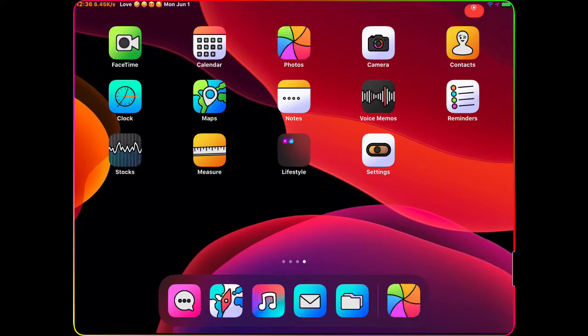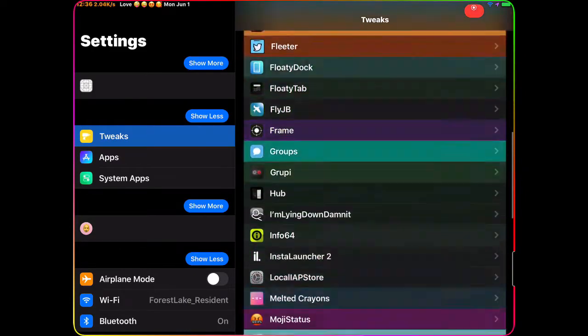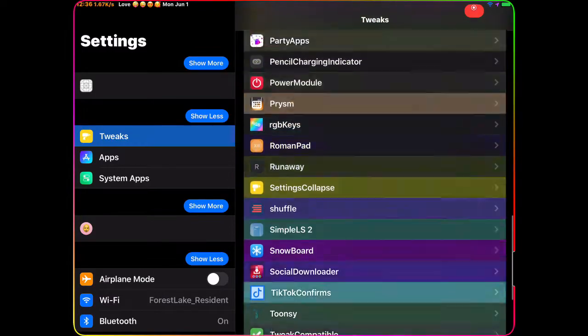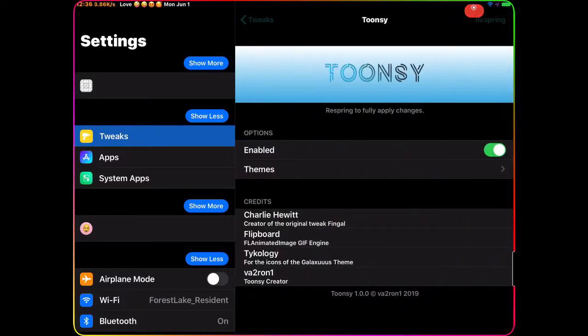Now once you get those two packages, go to Settings, then go to Tweaks, and look for 'ToCe' — there you go, right here. This is what the interface looks like when you're in the settings. You can see you have two options.